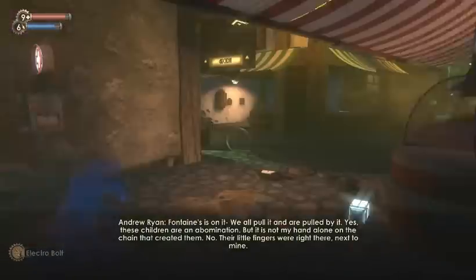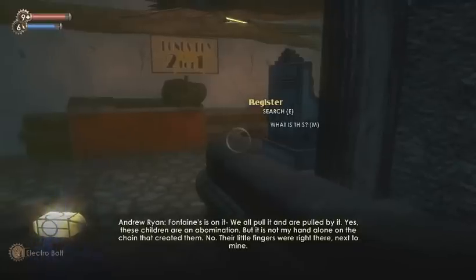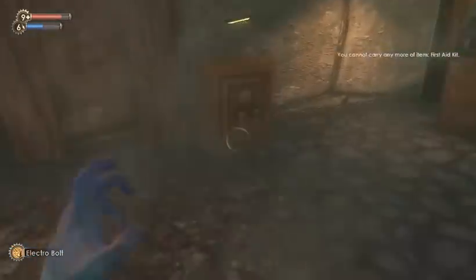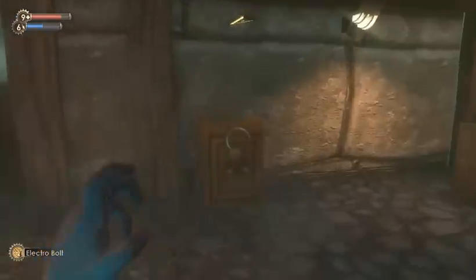Alright, so we finished the research on the turrets, so the only thing we need now are the cameras, I think. I really wish I have something to keep track of all of these. I switched off the security bot because if it was on they would start fighting with this thing and they'd destroy each other, which I don't really want to happen.